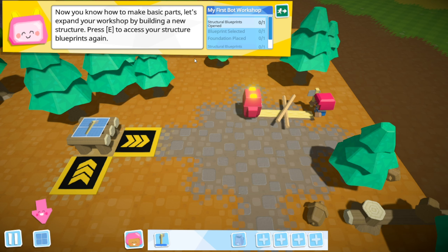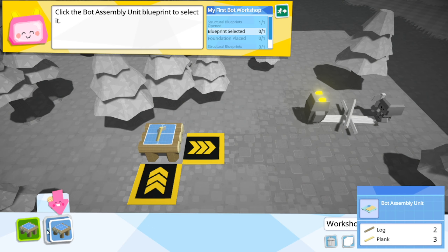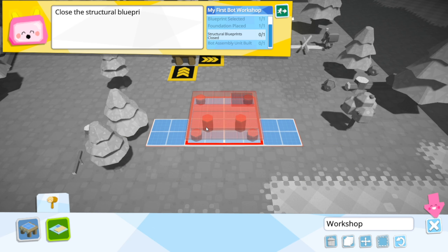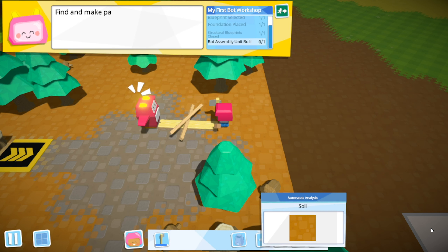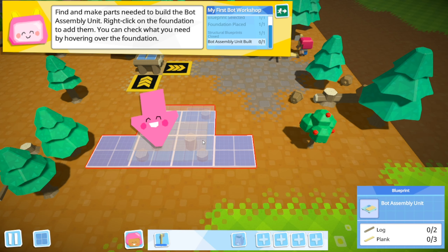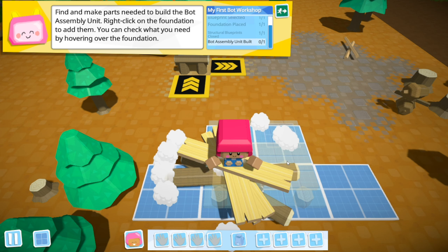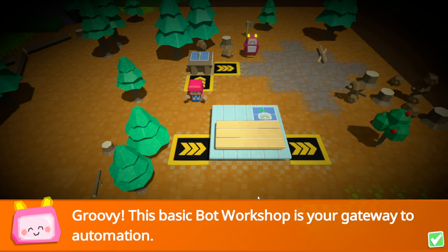Now you know the basic parts - let's expand your workshop by building a new structure. Press E. We're going to build an Autobot factory. Autobot factories go in there. So I need two logs and three planks. I can make robots! Woo hoo hoo hoo. Groovy.